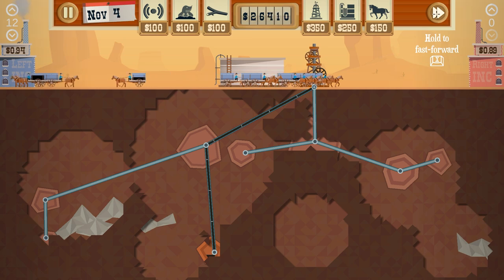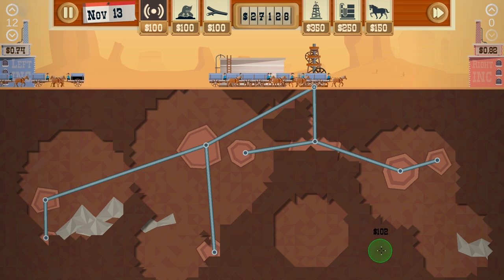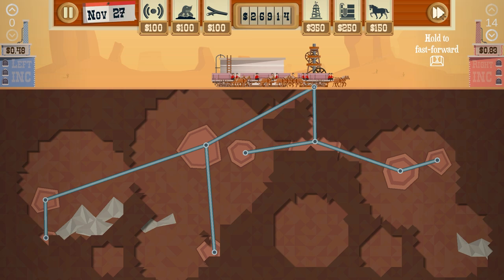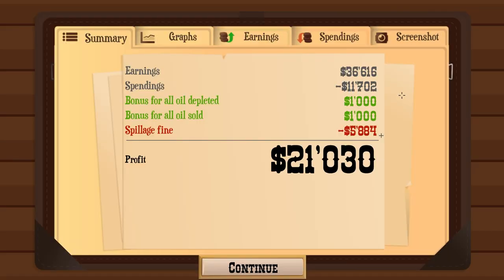Once that goes, I'm pretty sure we should be done and dusted. Let's just maybe do a quick scan here, and a quick scan here - yeah, there's nothing, there's nothing here, we're just gonna carry on. November - that's fine, we don't have final month, that's fine. Keep holding it down, go faster. And we get a thousand dollar bonus if we've tapped all the oil, which we have - lovely, bloody brilliant. Bonus for all oil sold and all oil depleted - we got a two thousand dollar bonus, that's pretty good.